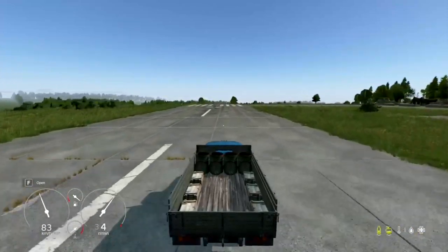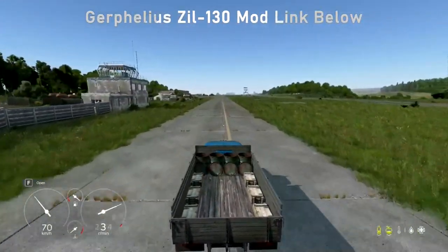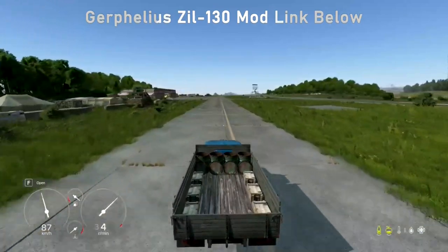On to the speed of the truck — reaching up to 118 kilometers per hour, this truck will get you where you need to go in no time. Side note to the speed test: the truck may reach higher speeds on longer roads.